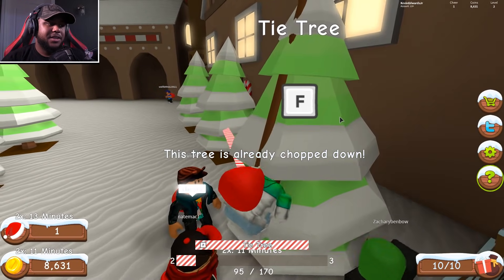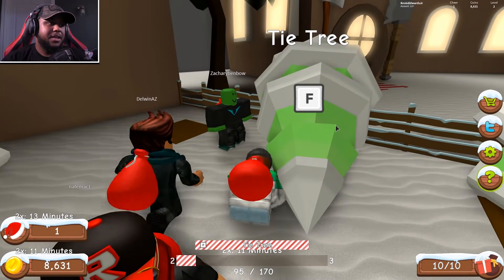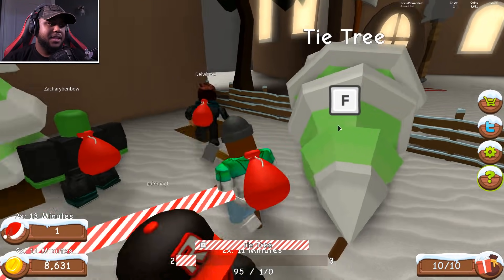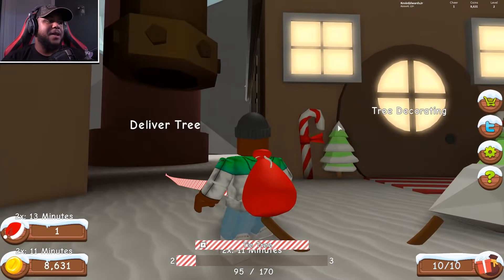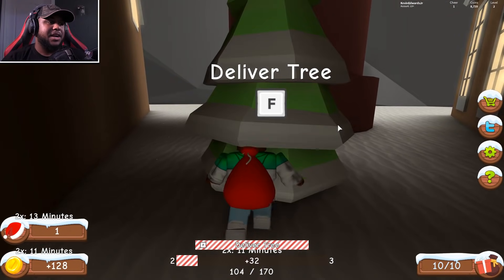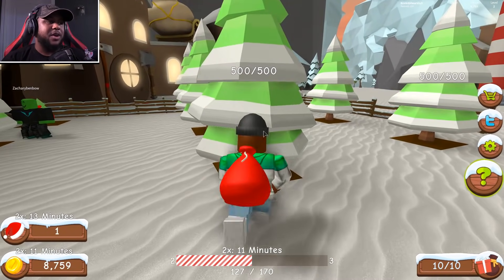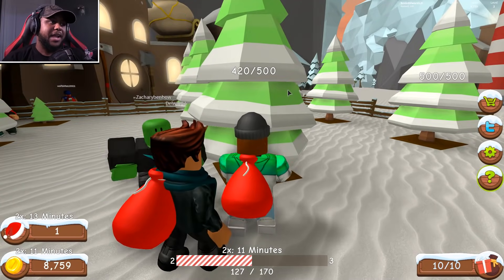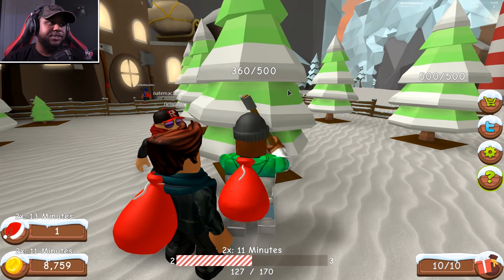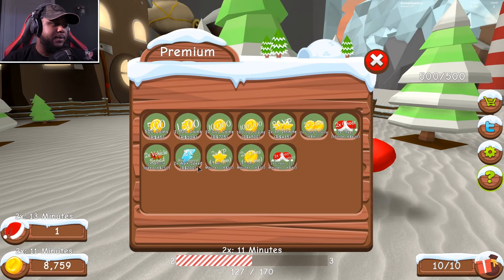There we go, the tree is tied! Oh wait — okay, I tied the tree and I'm dragging it! The tree delivery is right here. That was awesome! If we chop down another tree, I think we're going to tier three. Let's chop this next tree — 500 strength required. I wish we had a stronger hatchet. Let me check the shop — two times the walk speed, two times the vehicle speed... got the infinite coins.